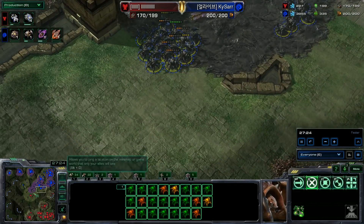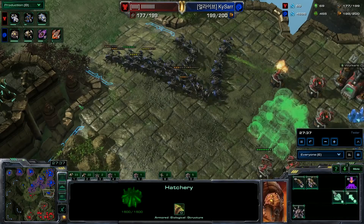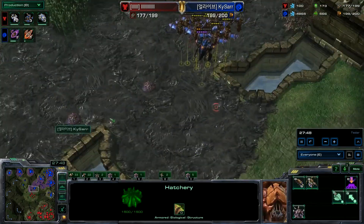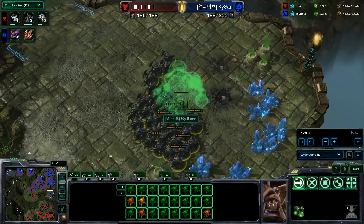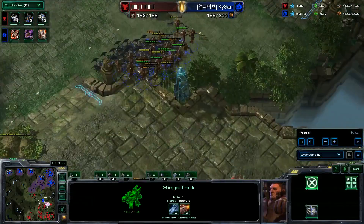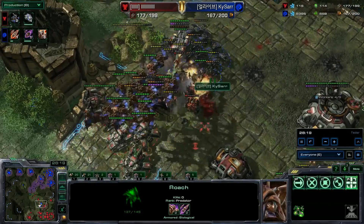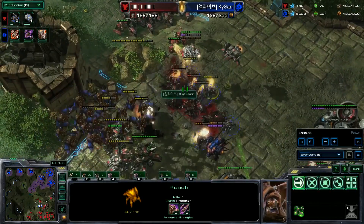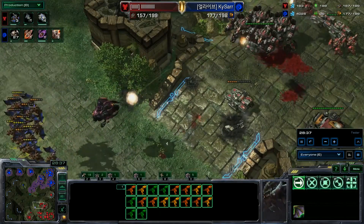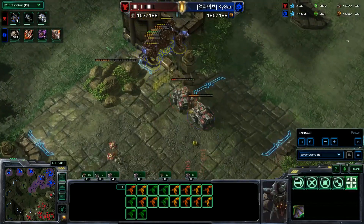This is a dicey situation for both players. QXC just lost a base and is not on five bases anymore. What unit composition do you use versus Siege Tanks, Hellbats, Thors, and Vikings? It's very difficult. He might have to go for some Vipers or Infestors — I don't know if pure Roach Hydra is going to work. He's going to have to pull out something fancy. Sensor Towers still stand, so he knows when attacks are coming. There's an army in the center of the map — Kaiser might be able to take off another base. His Mutalisks need a magic box to find a sweet engagement to take out these Thors.